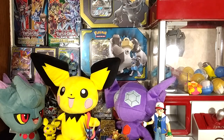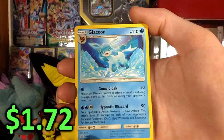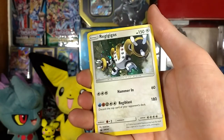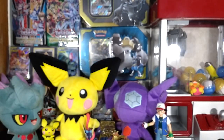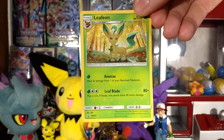Now onwards to the other promo cards. We have a nice Glaceon card — very nice, it's also a promo. We have a Leafeon. And we have a Regigigas — the Regigigas is the only one that has glitter on it. Still very nice cards though. Here's the Leafeon for a full look.